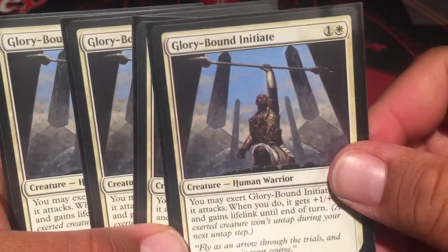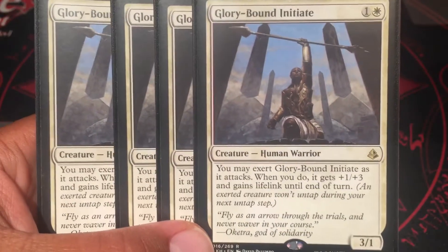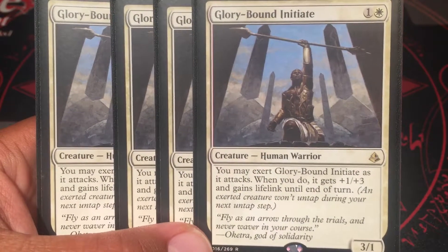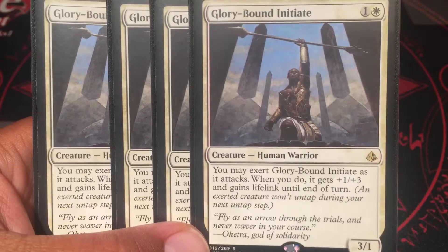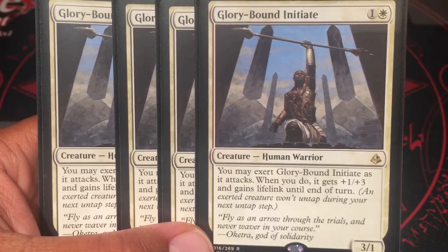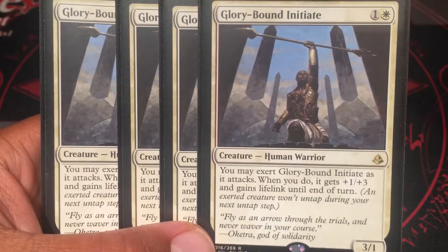Playing four Glory-Bound Initiate. It's a 3/1 for one and a white. If you exert it, you get plus one, plus three and it gains lifelink — so it becomes like a 4/4 swinging on turn three with lifelink. Pretty cool.